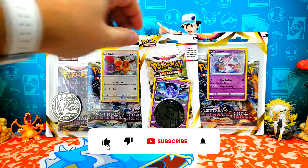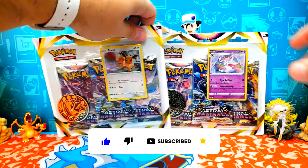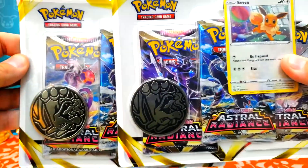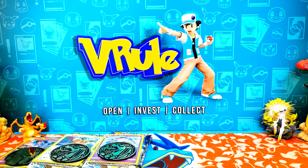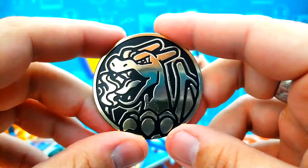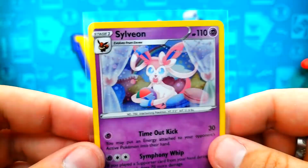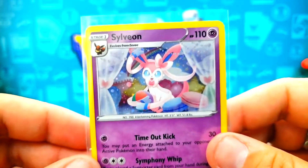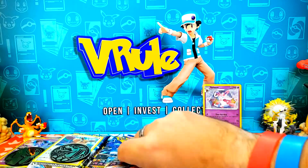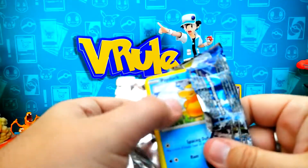We have a couple of those three-pack blisters and the other check lane blister to do today with the Pikachu coin, but these I thought were cool because they came with a Charizard coin. Pretty neat. Let's open them up and rip some packs. Okay, we got them opened up. Let's start on the Sylveon one with that big Charizard coin. That's pretty cool. We have a couple of these already — I think I need to throw those in a giveaway, which would be starting up soon. Let's get this first pack and hopefully see some magic.